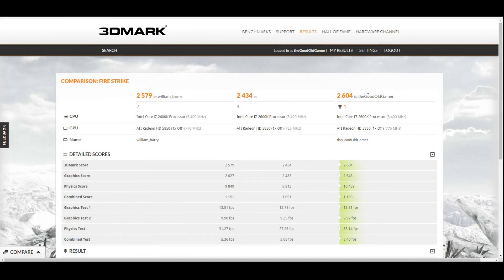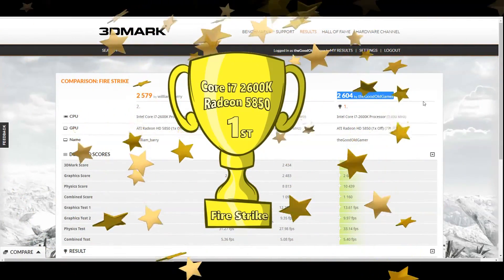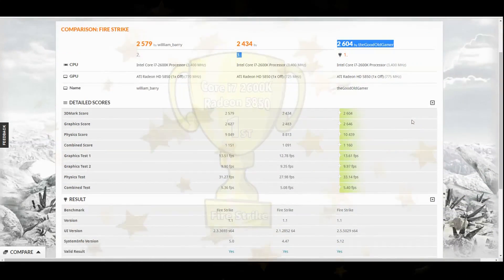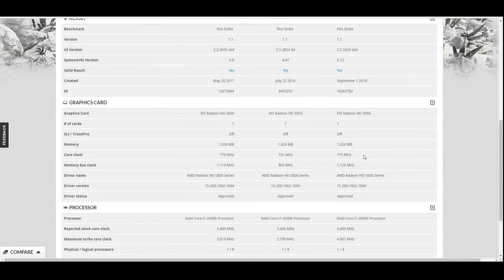However, kick that overclocking into high gear and — boom! There we go. We take the lead. 2604. New world record for an i7-2600K with a Radeon HD 5850, and it was a clean sweep across the board — every test, we take the win.